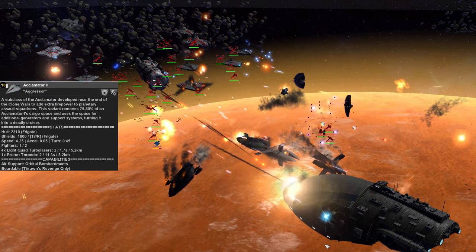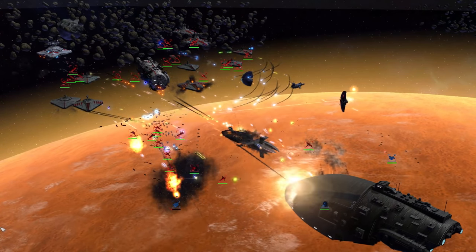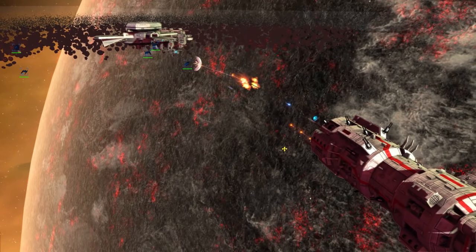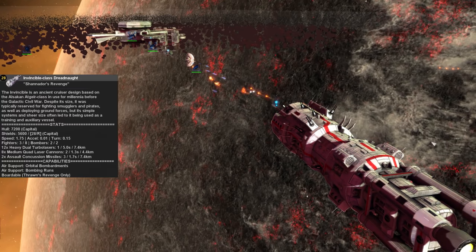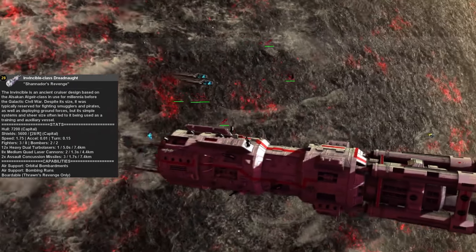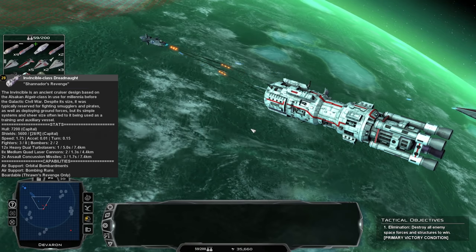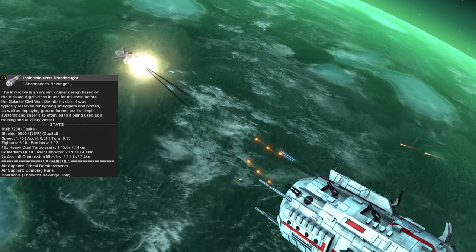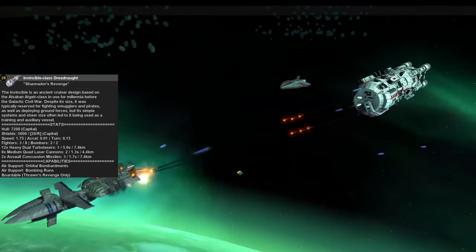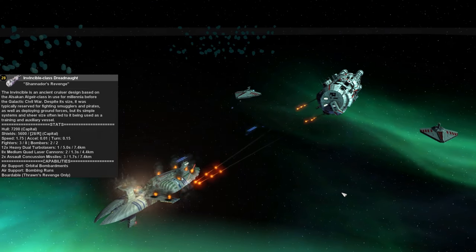The Acclimator 2 is only available in the final year of the war. With the carrier-heavy elements of the Republic's fleet out of the way, let's talk about their brawlier capitals. First up is the Invincible class. This early game capital also functions as a bit of a carrier, but its primary use in the opening stages is as a damage soak. It has a powerful array of turbolasers and assault contusion missile launchers, so once enemy point defense is cleared out, it and its bomber complement can do considerable damage.